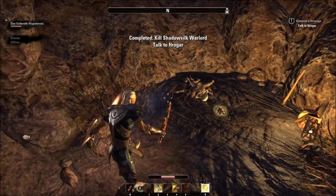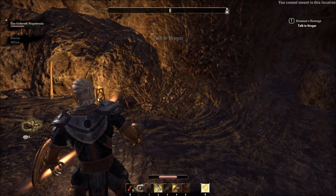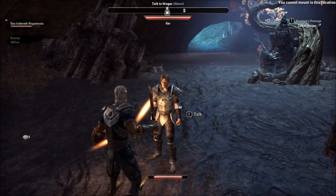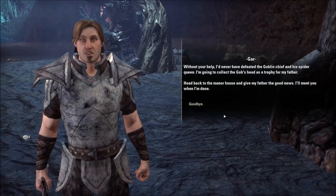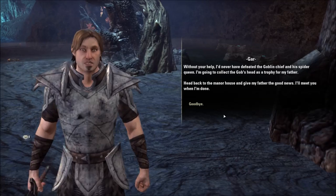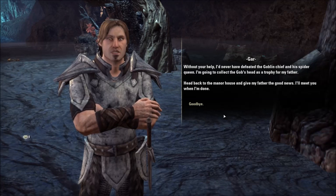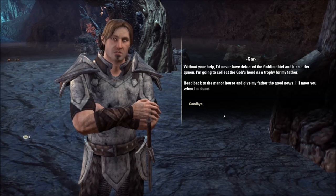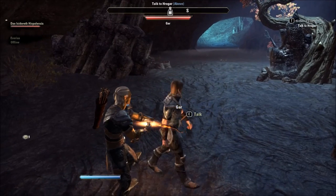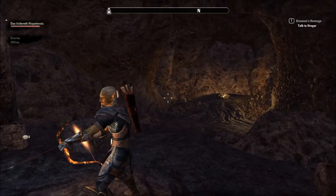You've won the day. I'll meet you at the hall. Okay, meet you at the hall. Without your help, I'd never have defeated the goblin chief and his spider queen. I'm going to collect the gob's head as a trophy for my father. Head back to the manor house and give my father the good news. I'll meet you when I'm done. Gar? He's over there — or was.